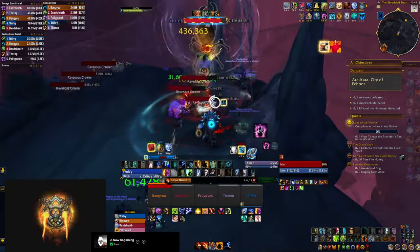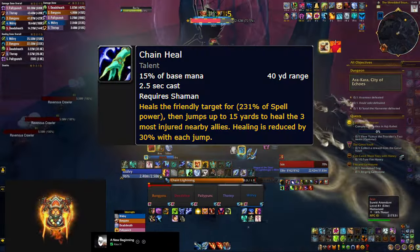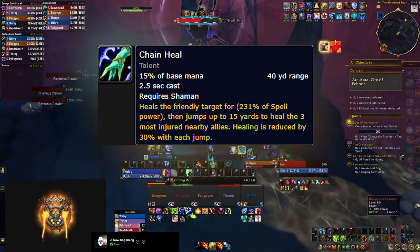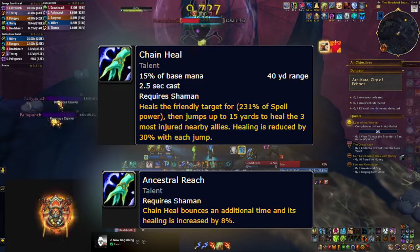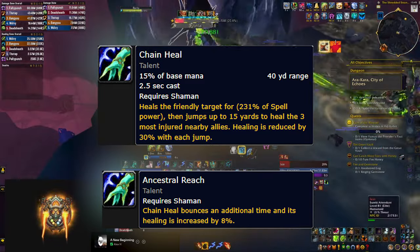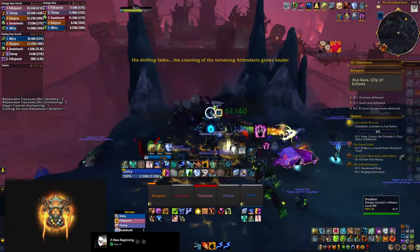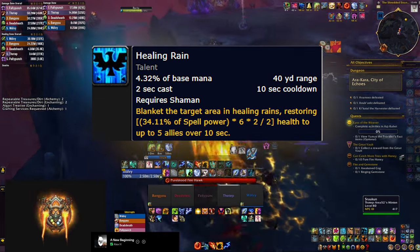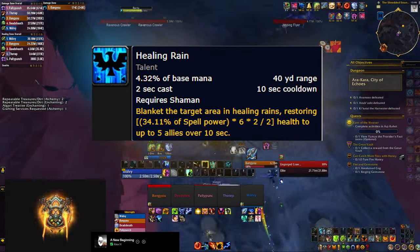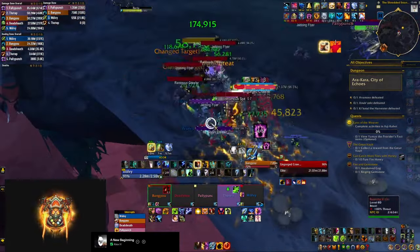For AoE healing you have Chain Heal, which is quite straightforward — it jumps and heals everyone in your party once you get the talent Ancestral Reach, though every subsequent jump heals for less. You also need to mention Healing Rain, which heals everybody in the area where you cast it. The healing itself is not that significant in Mythic Plus, but it brings other benefits via your talents.